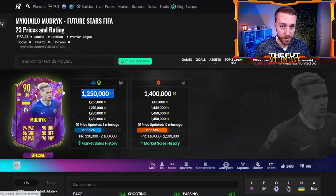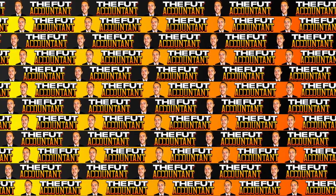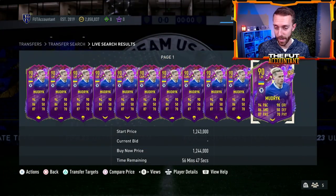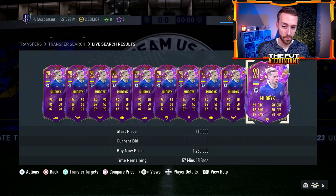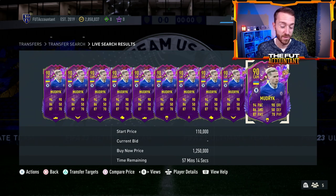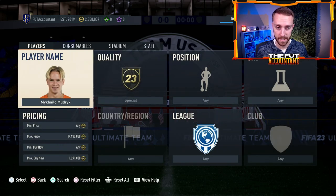I'm looking at this Mudrick right now. He's lower than he was even yesterday — 1.28 to 1.46. I don't expect him to go all the way back up to 1.46, but could he go back to 1.38-1.39? Absolutely. As I'm looking at this card on the market, he's pretty rare. It's all about timing with these cards. If you see a card down 20% — specifically 15 to 20% or more — that should be a signal: this card is down a lot in a four-hour time span. Especially if it's rare, popular, and meta, it's probably going to bounce back.